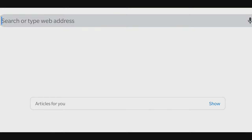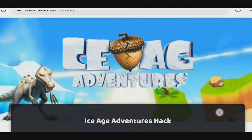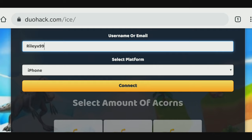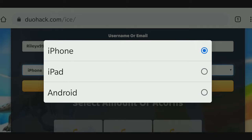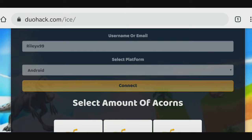First thing that we need to do is to type this link in our browser. That is going to take us to this website. Now we have to type our username for the game. Gmail or iCloud mail addresses will work too. Now just choose the platform that you're playing the game on. Since I'm playing on Android, I'm going to choose Android here. My account is connected.